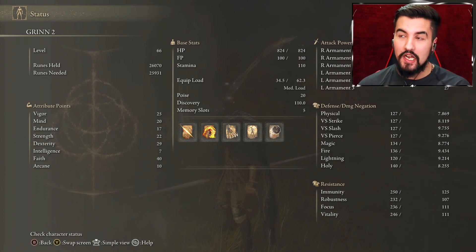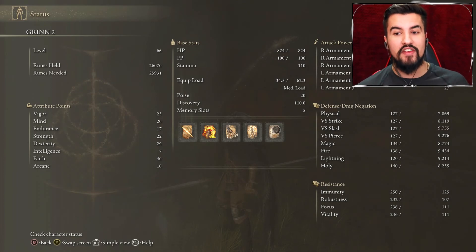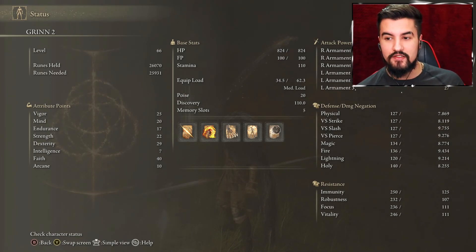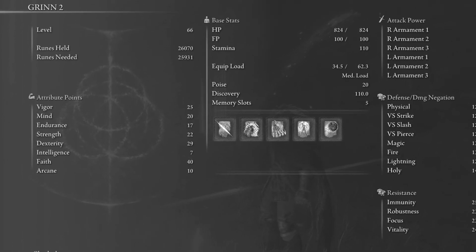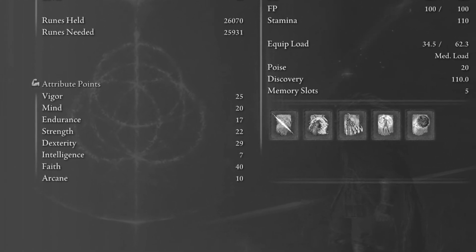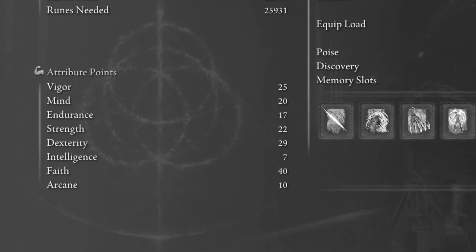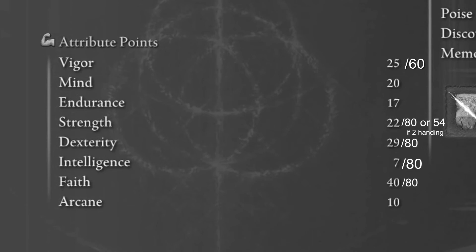The second thing is that a lot of things have a soft cap in this game. Soft cap is essentially the diminishing returns of investment in a skill. Every attribute — vigor, mind, endurance — can go up to 99. But there are soft caps for all of them. Vigor's soft cap is 60, strength and dexterity's soft cap is 80, and spells — intelligence and faith — soft cap is around 80.